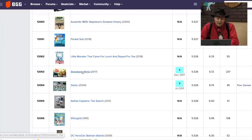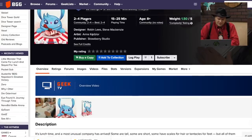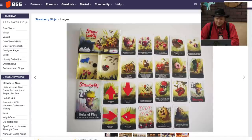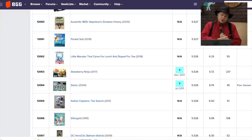Strawberry Ninja and The Little Monster That Came for Tea — they're both from Strawberry Studio, right next to each other. In Strawberry Ninja, you're moving Strawberry Ninja around trying to find things while a cat tries to catch it. It's a fun little game. Strawberry Studio was like the kids' or family game version of NSKN — they make some delightful little games, and Strawberry Ninja is one of those.